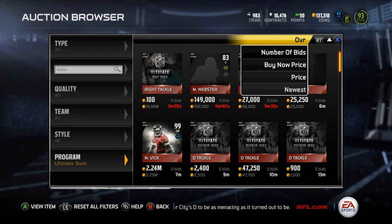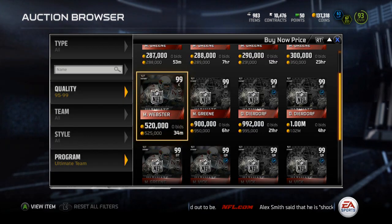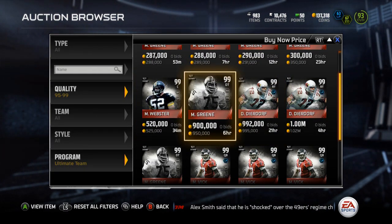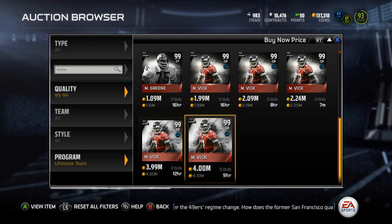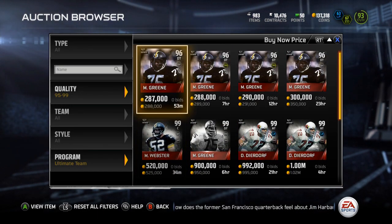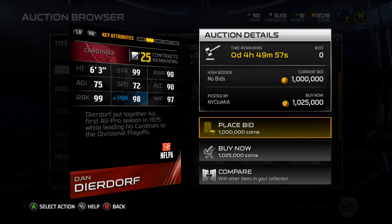If I just make this 95 to 99 — Dan Dierdorf currently going for 99, Mean Joe going for 950. Mike Webster is the cheapest of them all. The only boss cards up are the Vick ones. Then you've got Mike Webster who's pretty cheap actually, but Dan Dierdorf we'll go over him first.